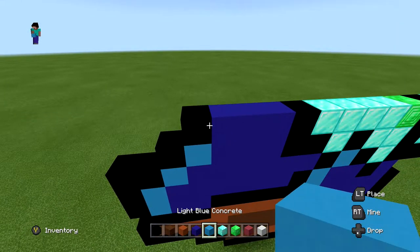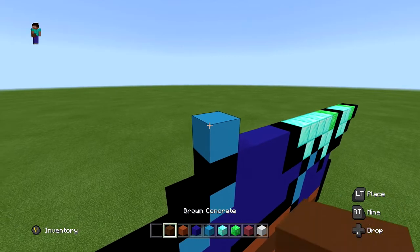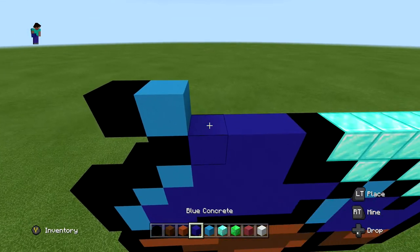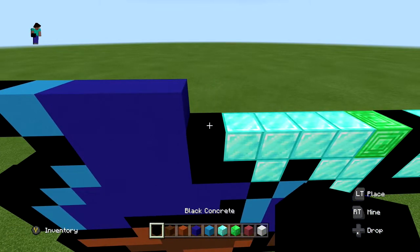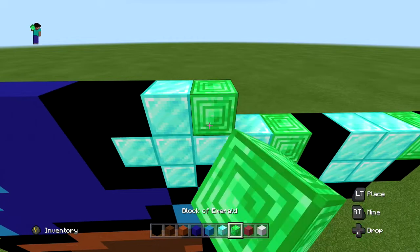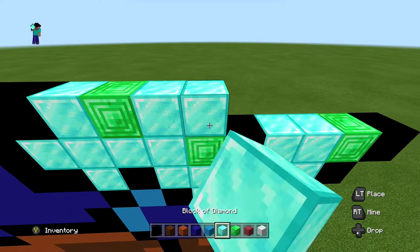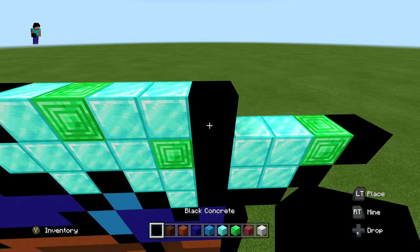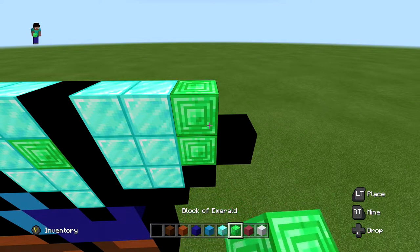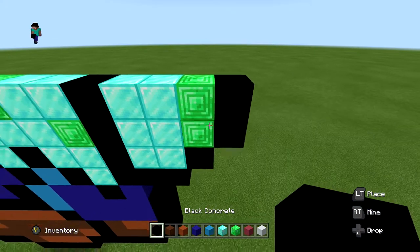For the next layer, start with one black and one light blue — put the light blue down first then extend one out to the left with a black. Then three blue, two black blocks, one block of diamond, one block of emerald, two blocks of diamond, one black, two blocks of diamond, one block of emerald, and one black on the end. When you're done it should look just like this.